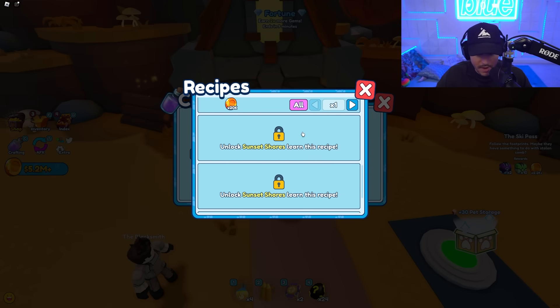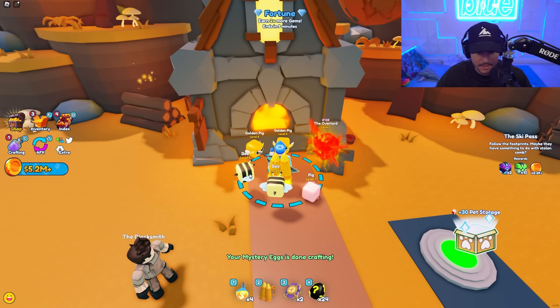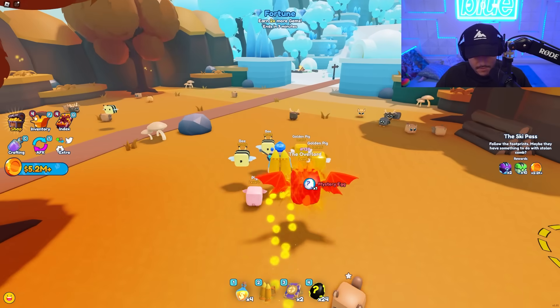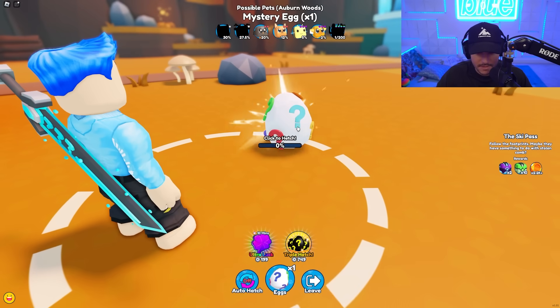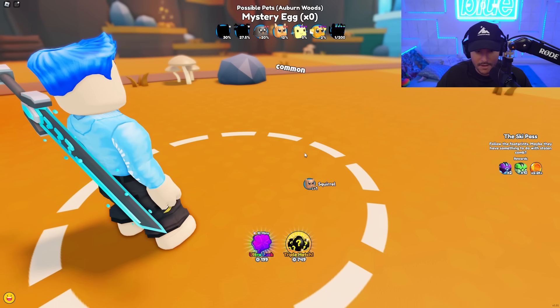We can actually craft a bunch of these. I kind of want to craft a mystery egg. Dude, we just crafted an egg — that's amazing! The egg goes in my inventory. How do I hatch it? Use — there it is. There's the mystery egg. What do we got here? Aw, a little squirrel.